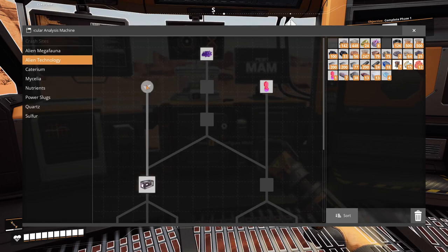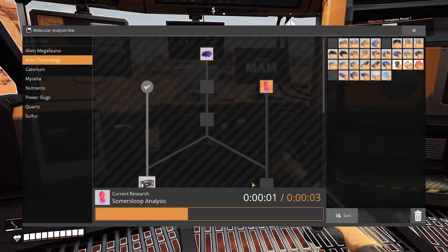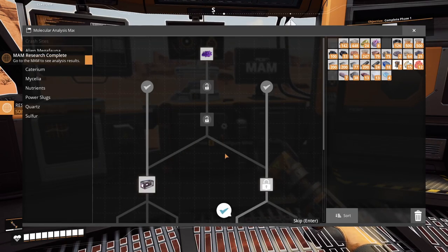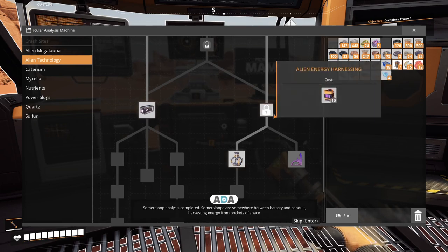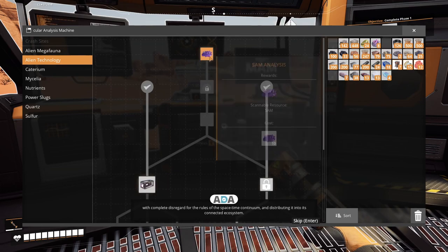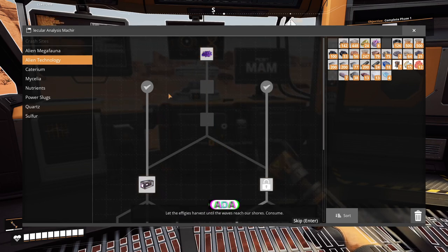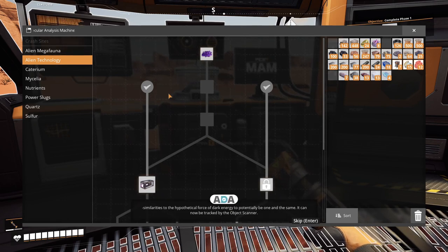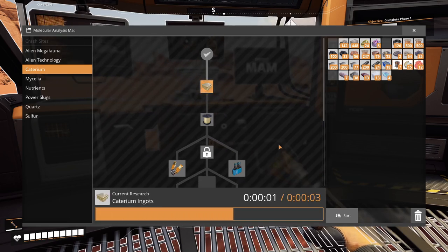Okay, alien technology — I do not have that. I have this, so let's research this. Summer sloop analysis completed: summer sloops are somewhere between a battery and conduit, harvesting energy from pockets of space with complete disregard for the rules of the space-time continuum. Similarities to the hypothetical force of dark energy — potentially one and the same. It can now be tracked by the object scanner. We can search for that thing. Let's create this one as well — I have the necessary materials.